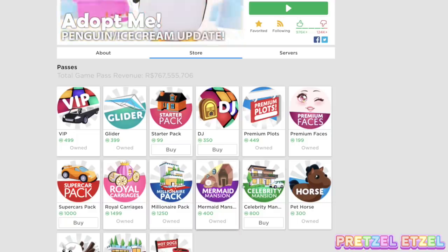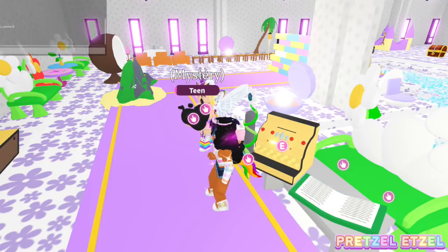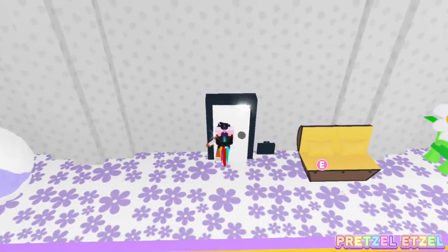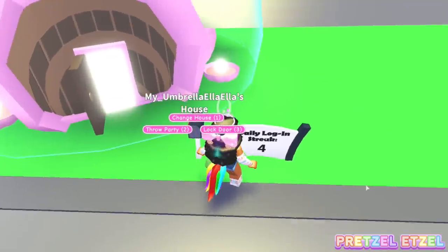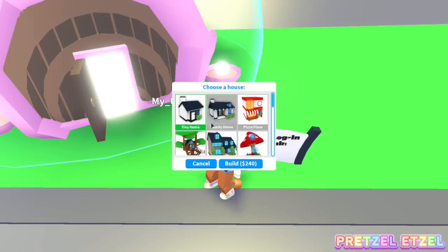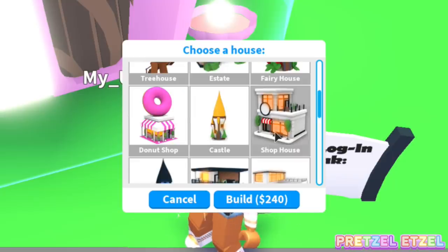Let's make sure it's not a Robux item - okay, it's not. So let's get into the game. We are here in my mermaid house. We're going to leave this, go to change house, and purchase the new one. Because it's not for Robux it should just be in here for Adopt Me cash. Let's go to add new - and here it is, the Shop House!